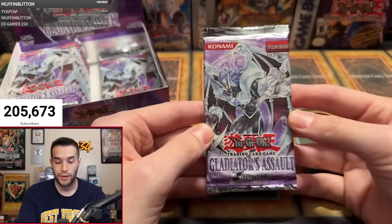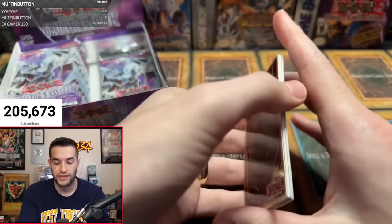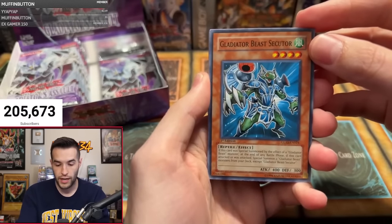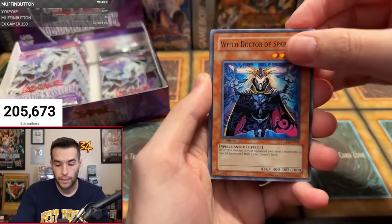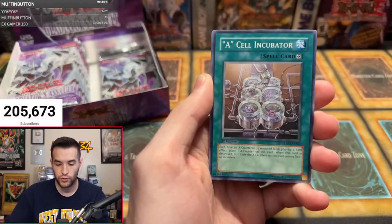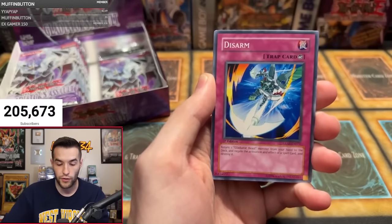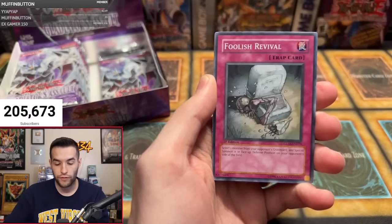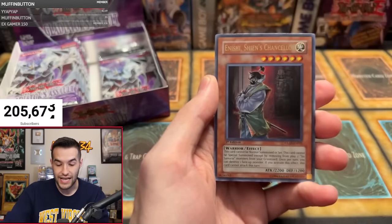Last pack — eight packs in, one foil. Gladiator's Assault has been a very long time since I've opened this set. Gladiator Beast Secutor, Gladiator Beast Battle Hallbird, Witch Doctor of Sparta, Gladiator Beast Secutor — wait, didn't we already pull that? Two Secutors in the same pack. A-Cell Incubator, Cloudian Ghost Fog, Disarm, Foolish Revival — not Foolish Burial. And is this it?